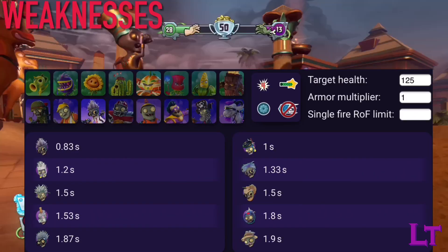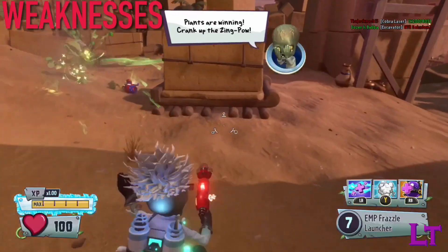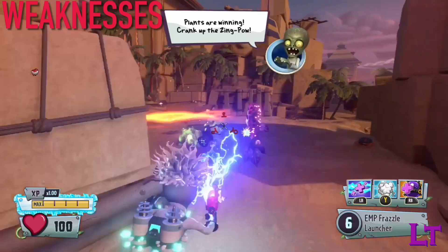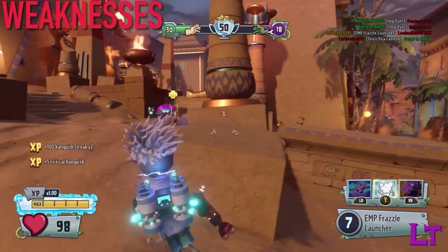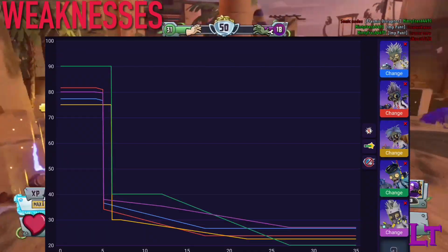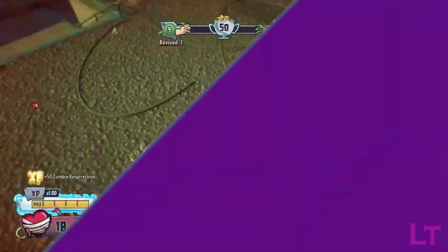However, the Physicist's time-to-kill is initially weaker against lower-health classes, requiring three shots to kill them, which may get him killed often. His chain lightning is also a double-edged sword, as it may end up making you rather outnumbered and possibly overwhelmed with enemies.